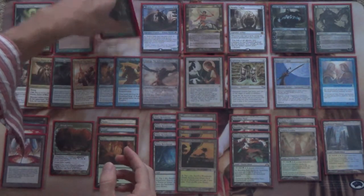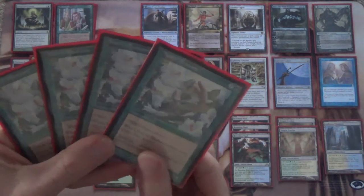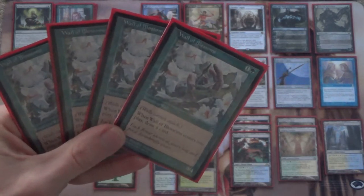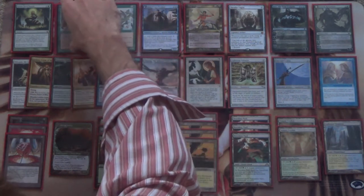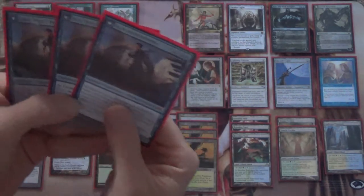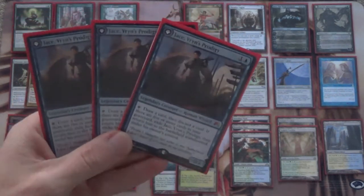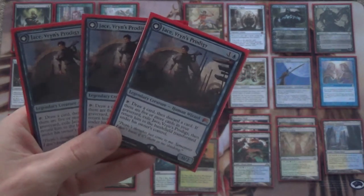This is sort of a combo deck, and as such we want a card draw spell that also stalls the game for us a little bit. It's Wall of Blossoms — very simply, enters the battlefield, draw a card. And it's a 0/4, so it survives Chain Lightning and blocks for a decent while. Lastly, we have three copies of Jace, Vryn's Prodigy, which serves as another win condition and another way to find your combo pieces early in the game.